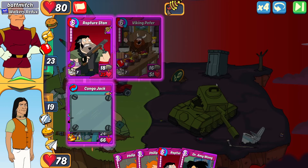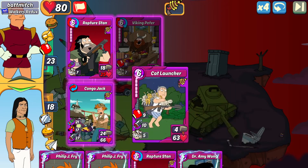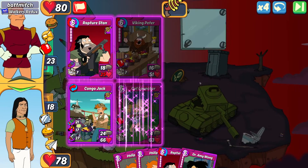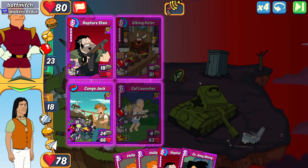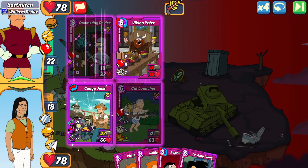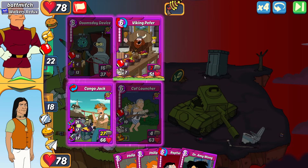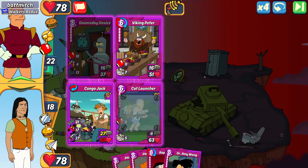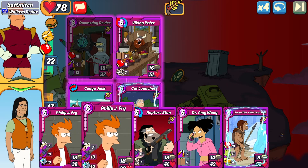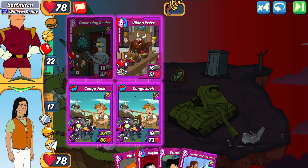I drew my Cat Launcher — I can make the Whale Hunter next turn if I want. I'm going to play Cat Launcher on the field because it has a lot of HP, giving more shield to counteract Viking Peter's punch should it get hit. So I have some options: I can go another Congo Jack or do the Amy one. I decided to do Congo Jack.